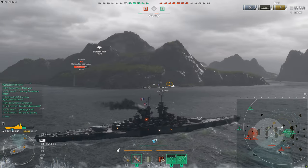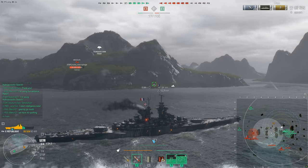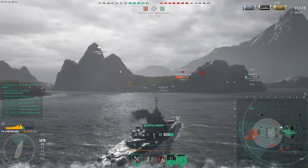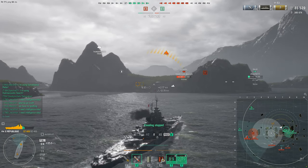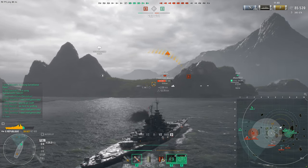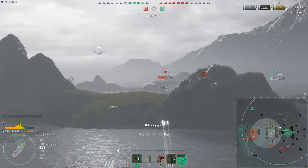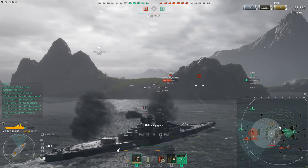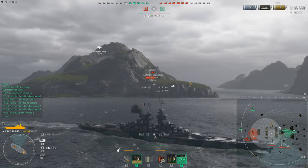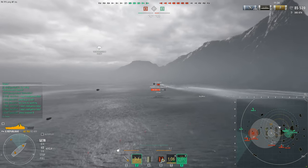You do get damage con, exhaust smoke, and hydro — and it's a long-duration hydro: 120 seconds, that's two minutes, with a 6-kilometer range. The exhaust smoke generator is a pretty powerful combo in and of itself. But again, with the way the main turrets are set up — I don't know how this thing's going to work.